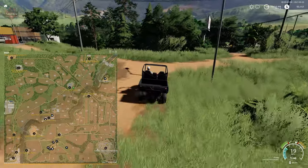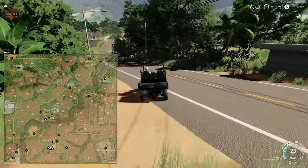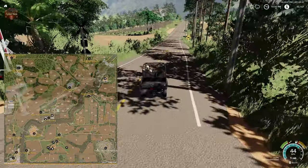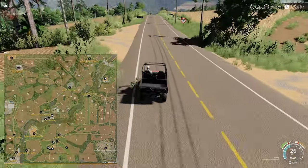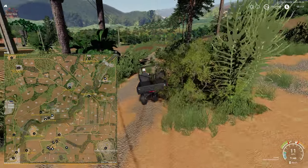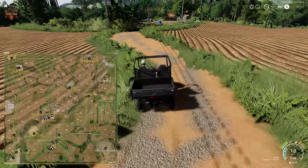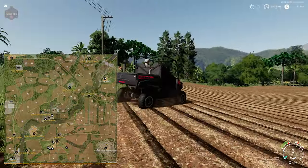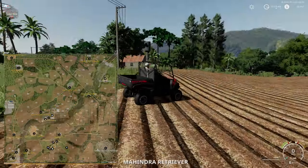Let's get over to the biogas plant and the wood chip sell point, which is up here in the northwest of the map. Then we'll double back to the Cooperativa Urbanos and swing over to the animal dealer. This is that additional farm I mentioned earlier — look at that plowed texture, or maybe those are planted potatoes.